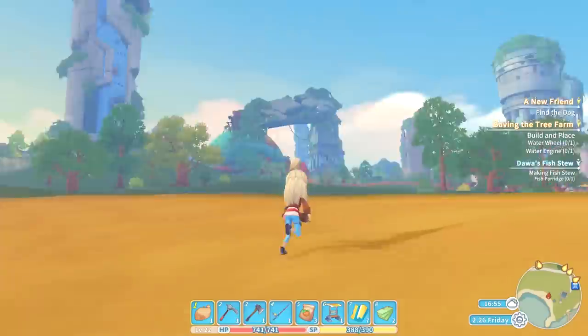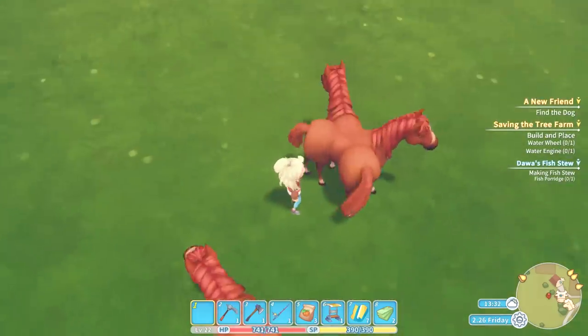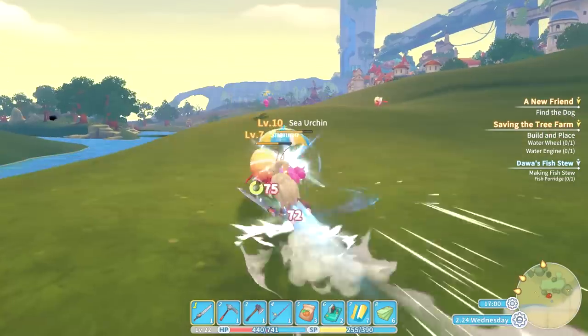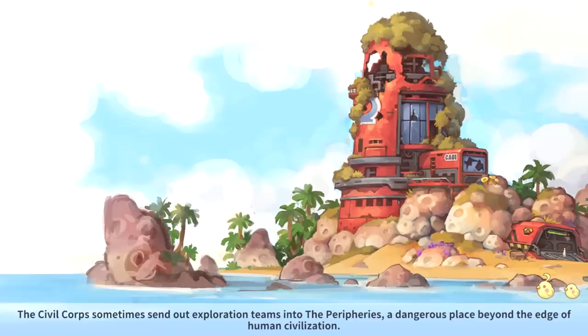I have to mention that the Switch version is struggling, to say the least. It is very evident that it is struggling with frame rate and it sort of lags, which is kind of unfortunate. I have come across bugs where big chunks of the world are simply not fully loaded in, and sometimes the character is standing inside a tree, or some trees are graphically not loaded in — but you can still cut them down. I have found no game-breaking bugs or glitches so far. The loading screens are incredibly long, and that is absolutely not good.